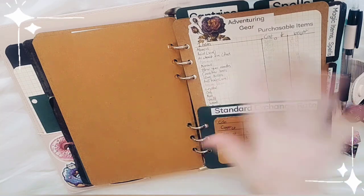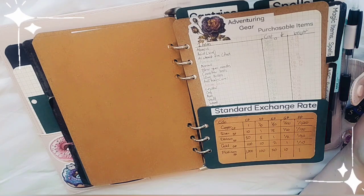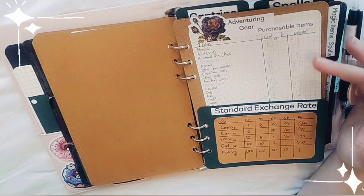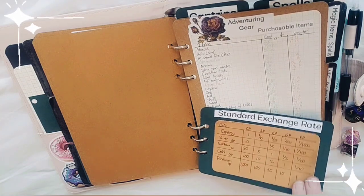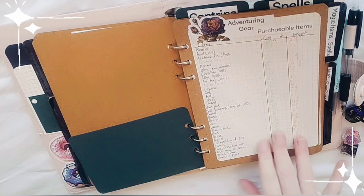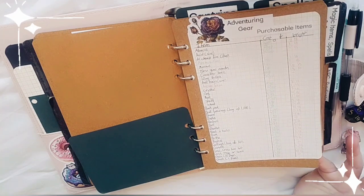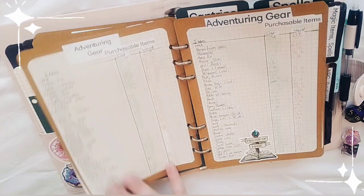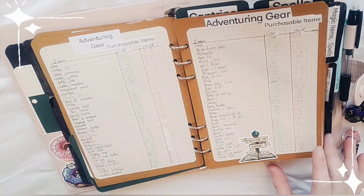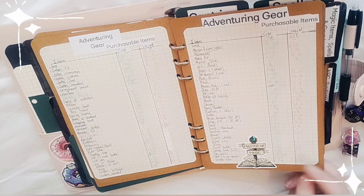This is adventuring gear — written from the Player's Handbook, though it can change depending on where we are in the game or what the DM says. It also includes a standard exchange rate showing how the money system in D&D works, and all purchasable adventuring gear: abacus, acid, files, blankets, a bottle, crossbow bolts, hunting traps, a grappling hook, a quiver, soap, a spell book, iron spikes, a spark glass, and similar items.